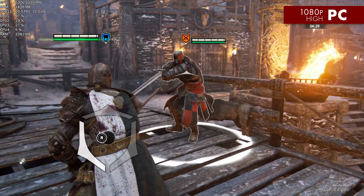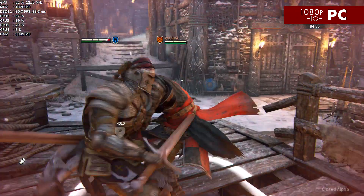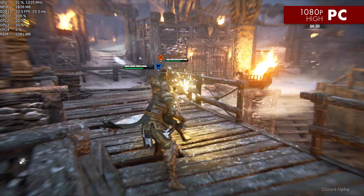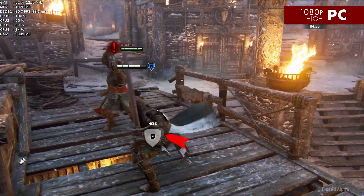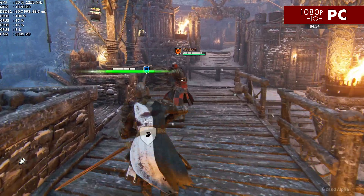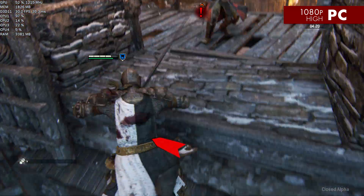What is interesting is that Core 1 has very, very high usage — between 90 and 100% pretty much all of the time. This leads me to think the game is poorly optimized because it's very single-threaded, and anyone with a slow clock speed or low IPC on their processor is probably going to have issues.